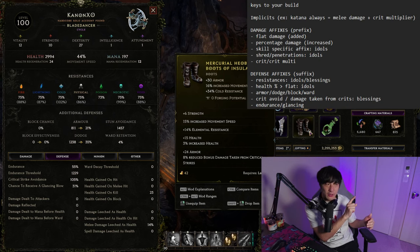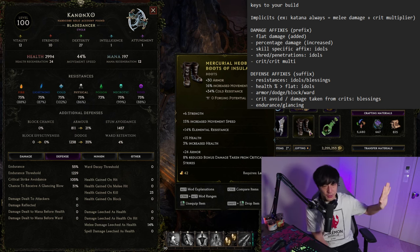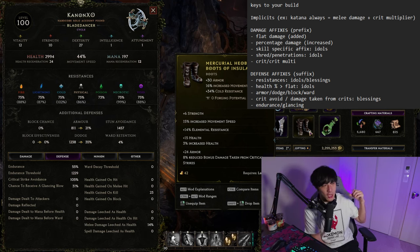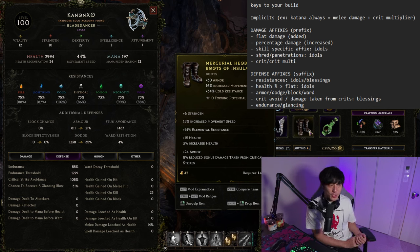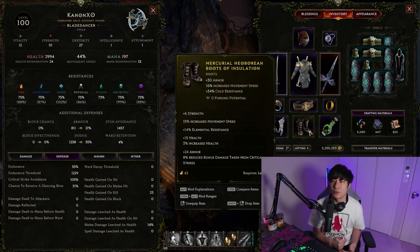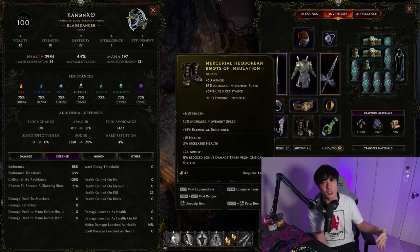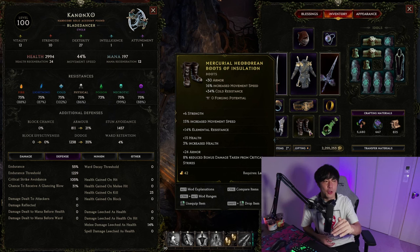Let's recap the defensive stats: prioritize your resistances, which you can get through idols and blessings. Then your health stats - prioritize hybrid health which combines percentage and flat, then percentage over flat HP. Also prioritize getting armor and either dodge, block, or ward depending on your build. Next is crit strike avoidance or reduced damage taken from crits. Lastly, endurance and glancing blow - most people don't actively seek those affixes, but for hardcore on a rogue I found a lot of value in going endurance. Those are the main defensive stats when gearing your character.